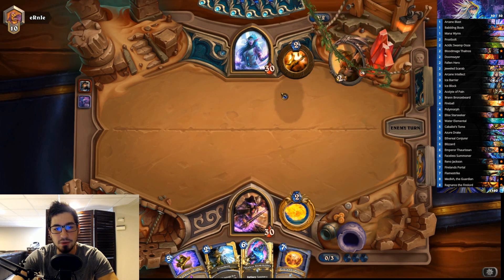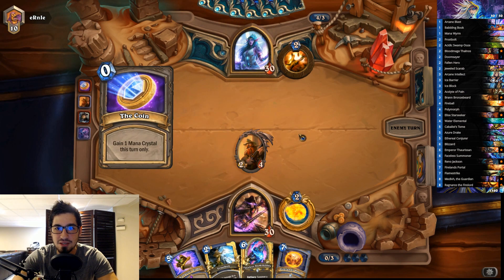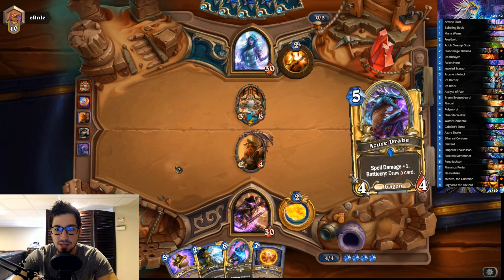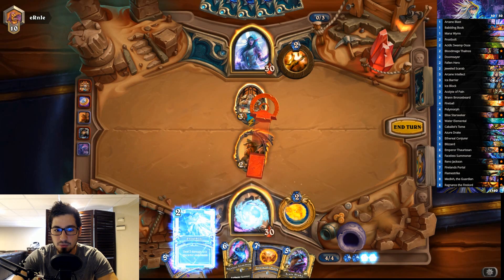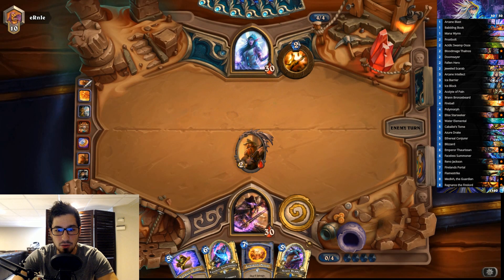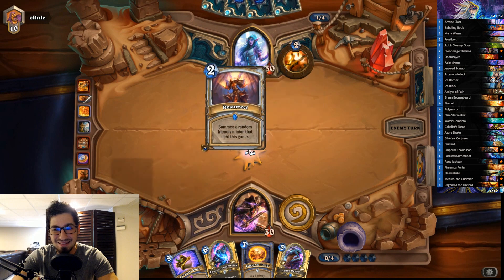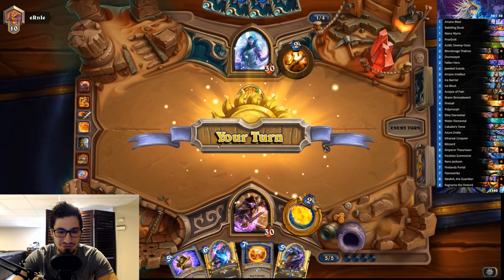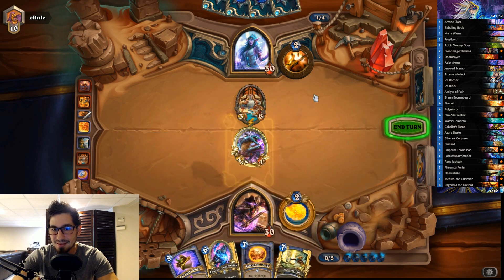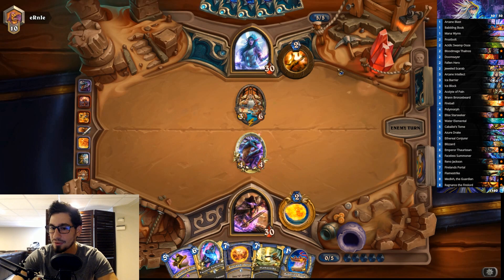Brann is pretty good here — he already used one Shadow Word: Pain so hopefully he doesn't have the other. We coin into Priest of the Feast on turn four. We go Frostbolt, ping, swing — killing the Priest of the Feast is important because he can just heal it back up. If we get the Azure Drake out we're in a solid position. He top-decks a Holy Smite to kill Brann — you can't make this up. That would have been huge if Brann lived, since we'd have gotten two cards from Azure Drake, a significant advantage in this matchup.